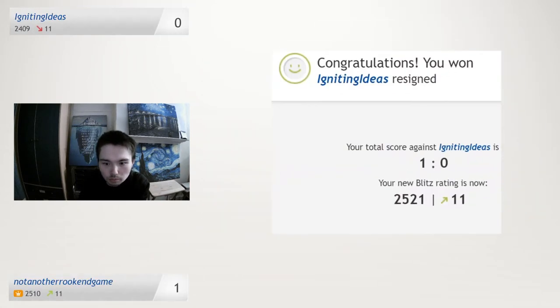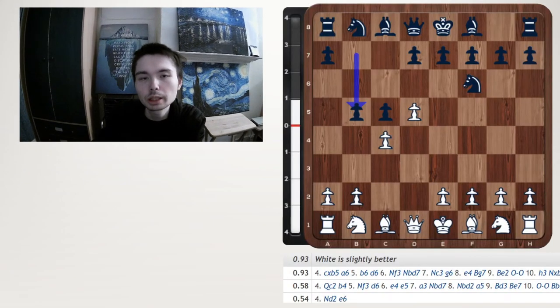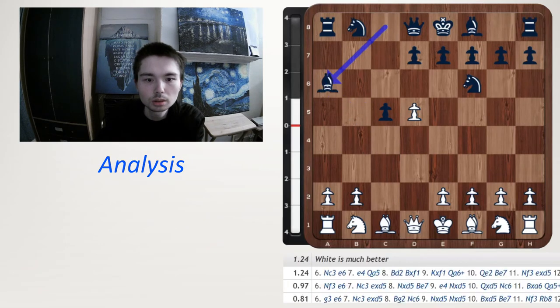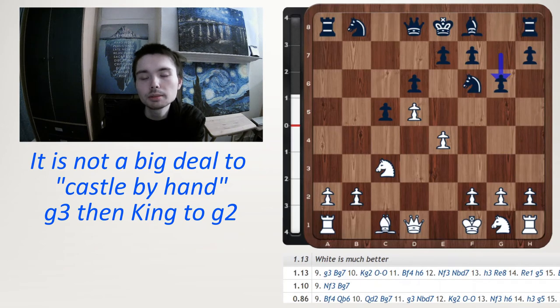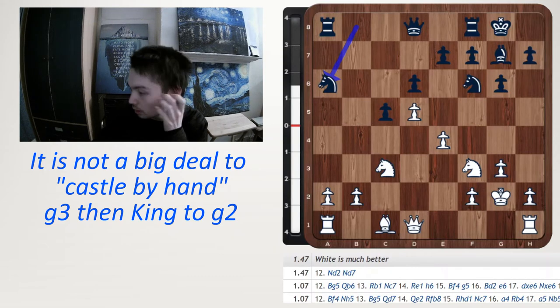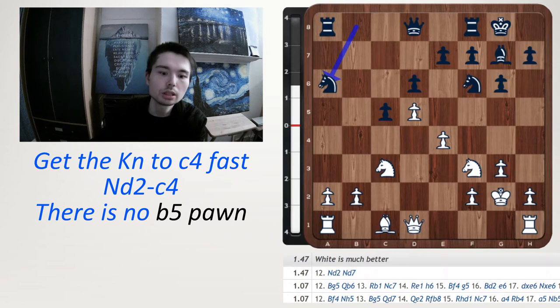Now we're going to analyse this game. If you're not interested, go to the top right corner for a few suggestions. Let's take it from the opening — we have the Benko Gambit, where black gives up a pawn. Take, a6, take, take, knight c3, d6, e4, take, take, g6. So I castle eventually, just by putting my king safely on g2 — knight f3, g3, king g2. Now he goes knight a6, which I've never seen before. So one option here is maybe knight d2, then knight c4.